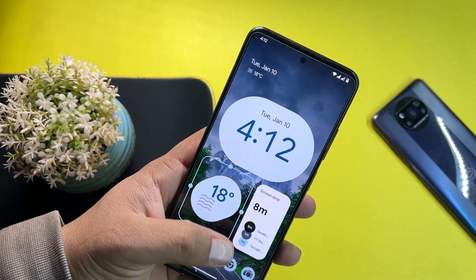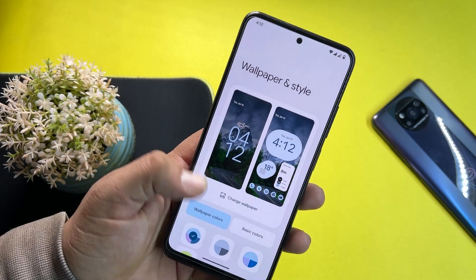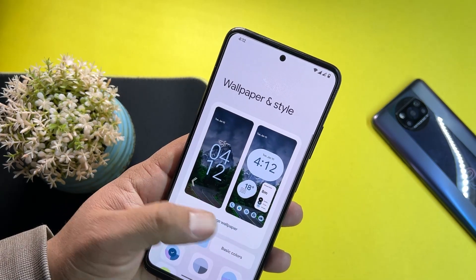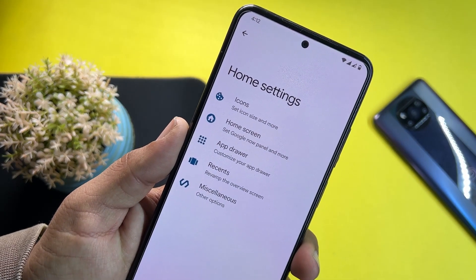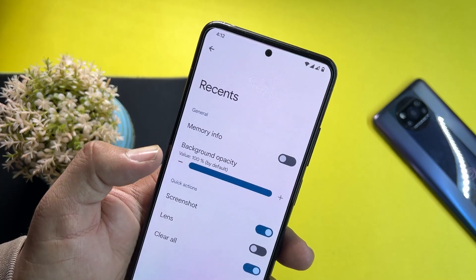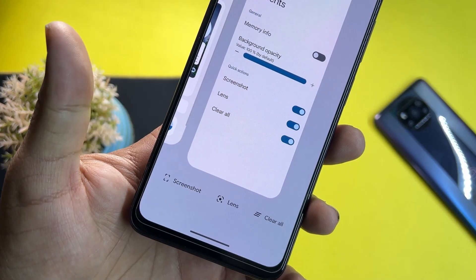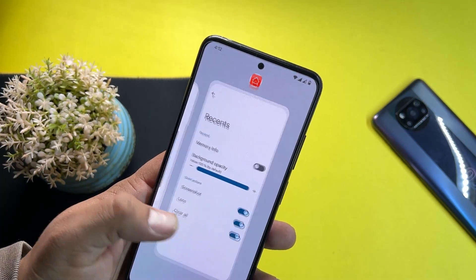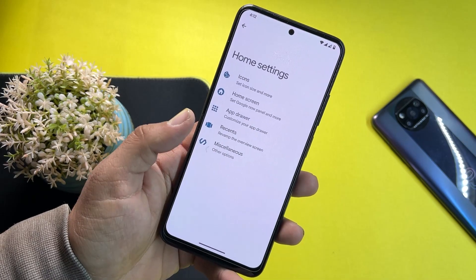You can add a lot of widgets to your home screen to customize it. We have Wallpaper and Style, home settings options, and customizations for icons, home screen, avatar, and recents. We also have Quick Actions available at the bottom of the quick settings.